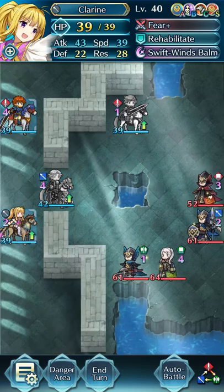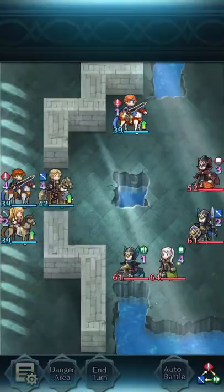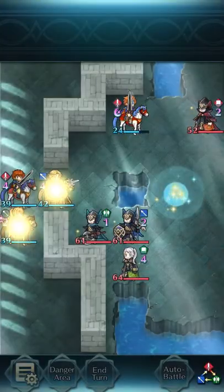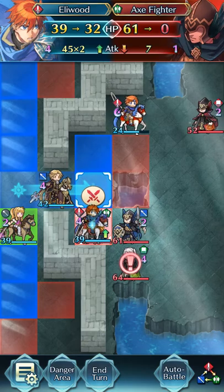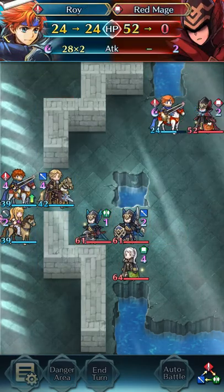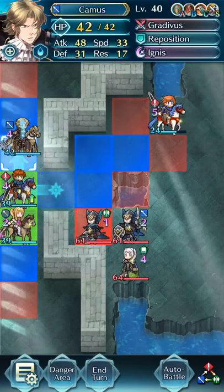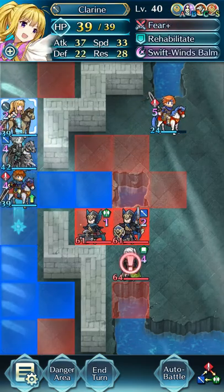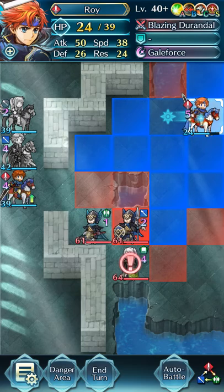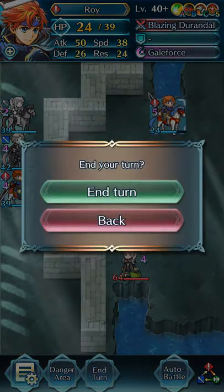So from here, we move Eliwood close and leave Clairine there. We take an attack. I end this — I go on and attack here. I leave Eliwood to his unlock over there. And Roy can stay here. There we go.